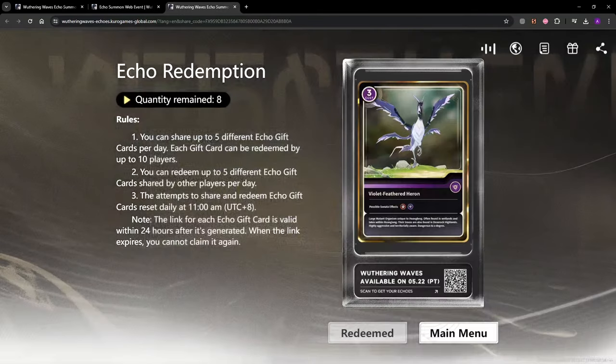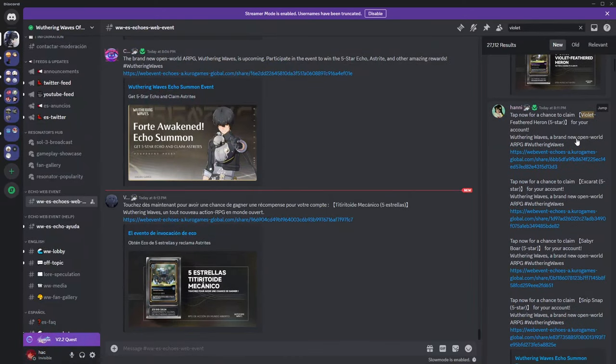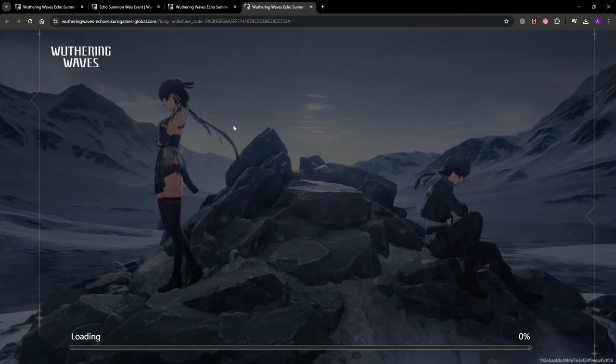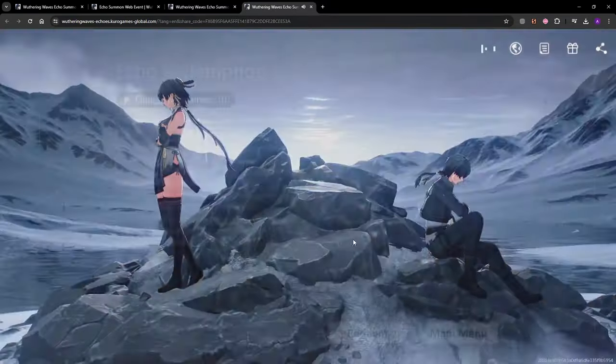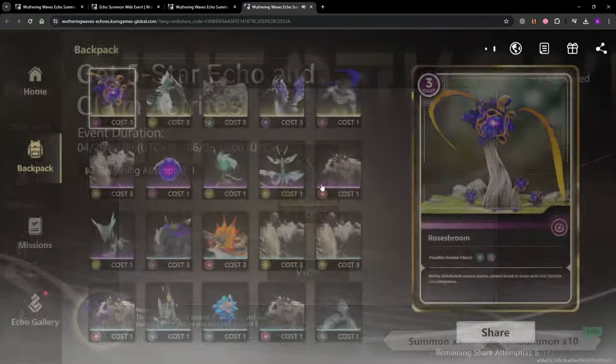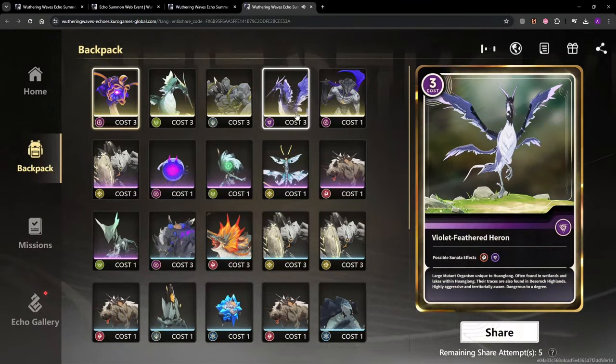Unfortunately, you haven't won this time — that's fine. Go back to the Discord and scroll down. We found a Violet Feathered echo, so we click the link below that. You just keep doing this up to five times a day until you can get the echo that you want. And we got it — so now we have the Violet Feathered Heron.